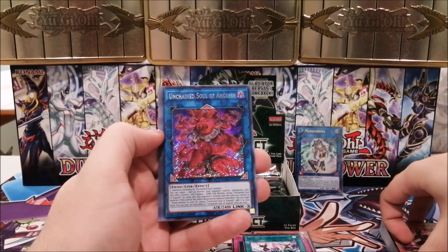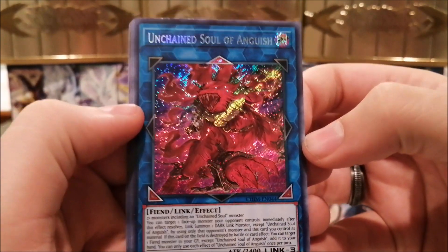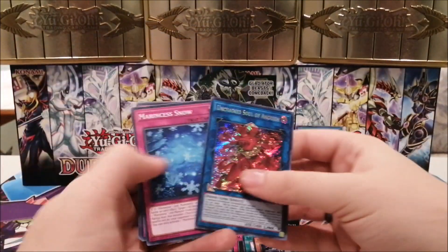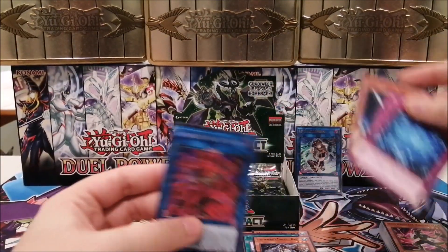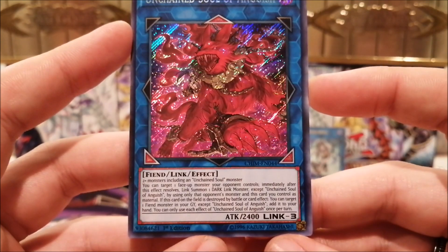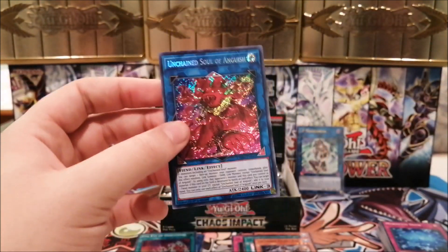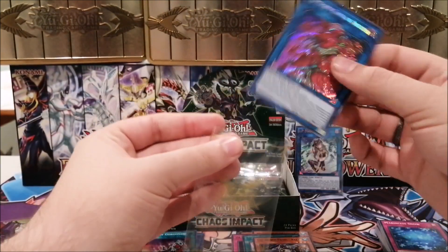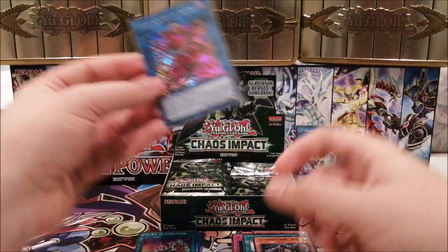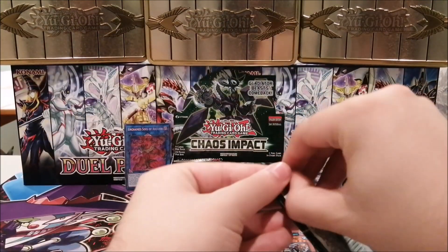We have a secret rare — Unchained Soul of Anguish, a beautiful-looking red dog that is mad and unchained. We also have Unchained Twins Rakea, a Link 3. I'm not sure if it's super valuable, but I think it's something you need in the deck. It's probably going to end up being between fifteen and twenty dollars.